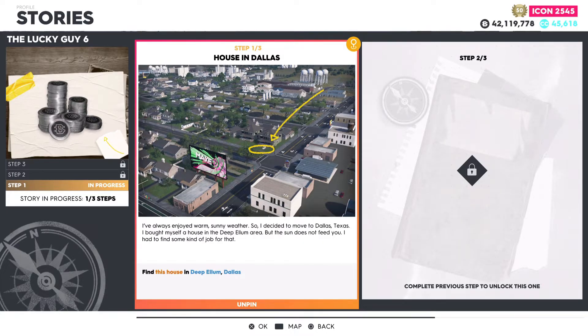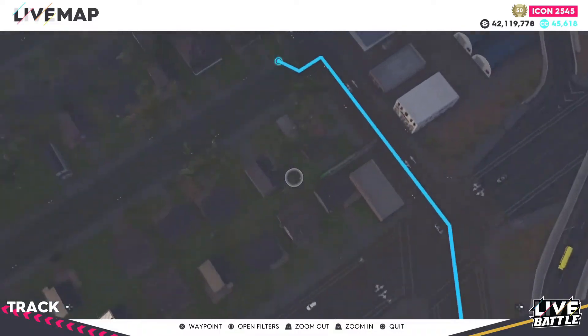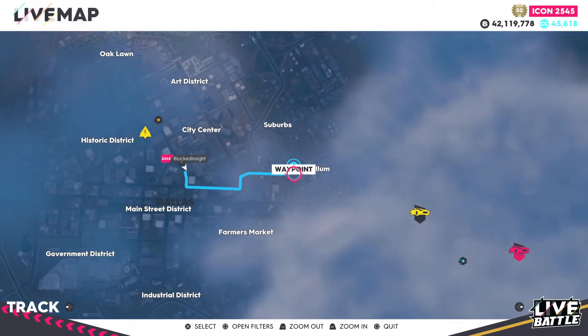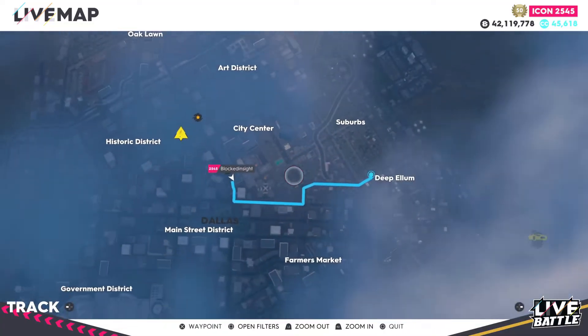Step number one: find this house in Deep Ellum, Dallas. Luckily this was pretty easy — the house will be located right here. The only issue is there's really no close spawn nearby, so I recommend spawning at this ground speed location, which puts you about a mile away.